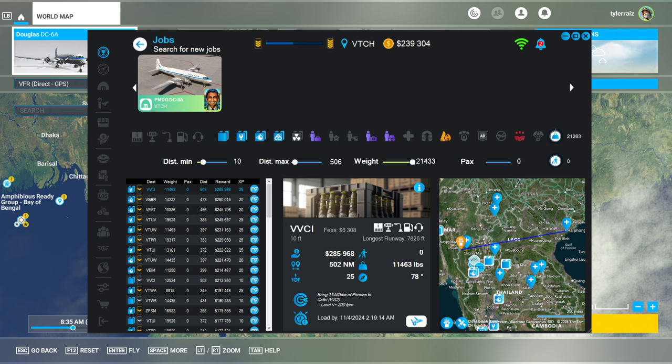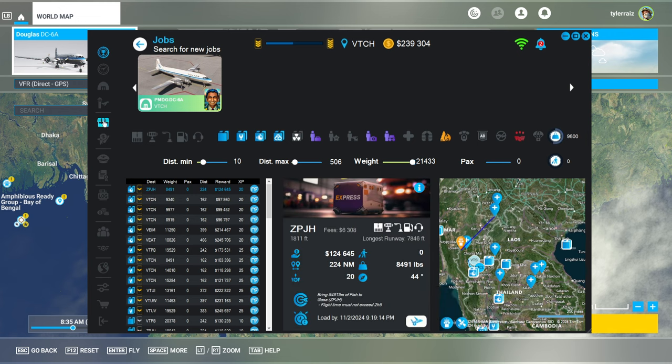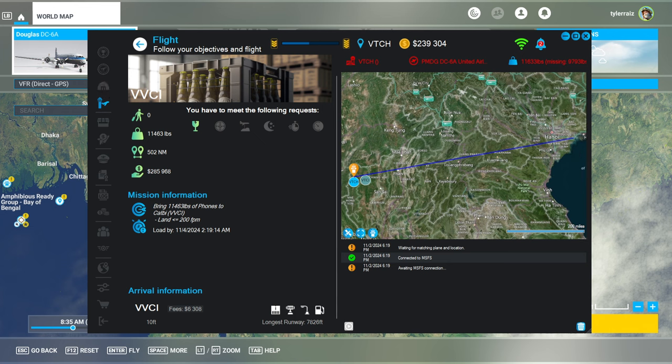It does require me to land softly, hopefully I can do that, though I already have had a very long flight today that was during the live stream. It's a lot of phones that we'll be carrying and it needs 11,633 pounds altogether. So that's the flight and then I'm gonna get that into SimBrief so that Beyond ATC can work.